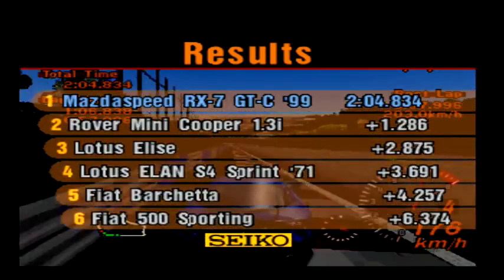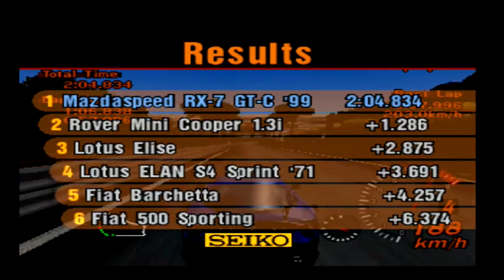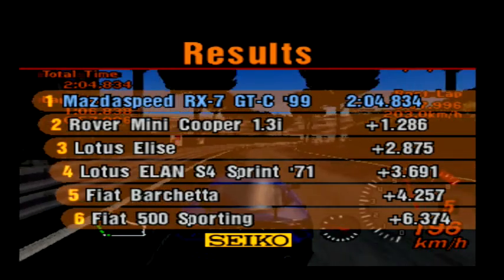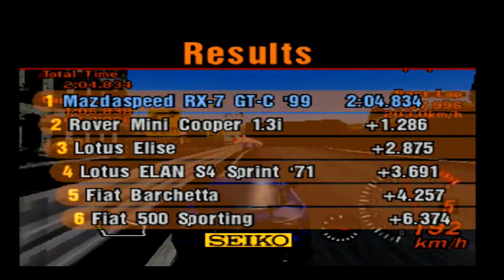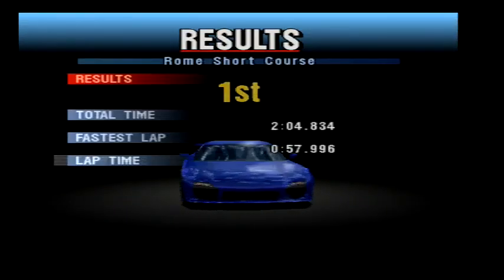By the way, the Mini came in first — apparently it beat a Lotus Elise because logic. The Lotus Elan came in fourth, the Fiat Barchetta came in fifth, and the Fiat Cinquecento came in sixth, six seconds behind. I apologize if my voice sounds a little bit weird — I am ill, so voice might be a little bit all over the place. I do apologize for that.